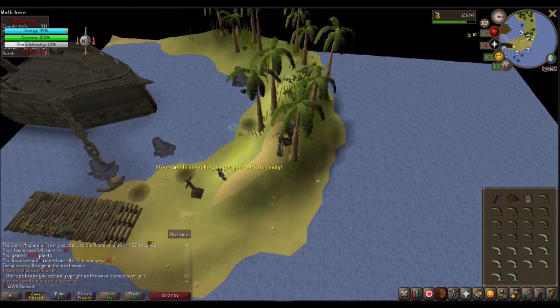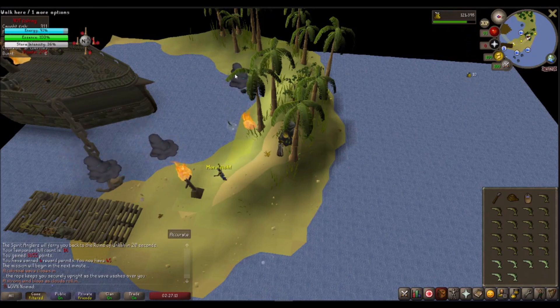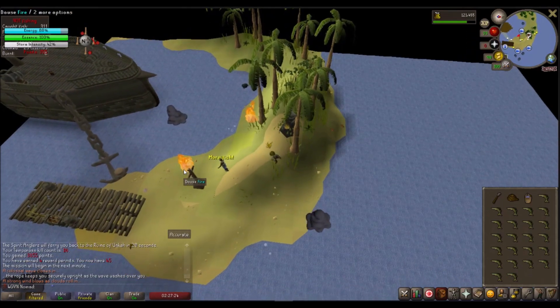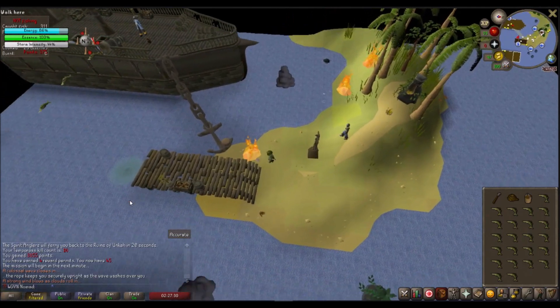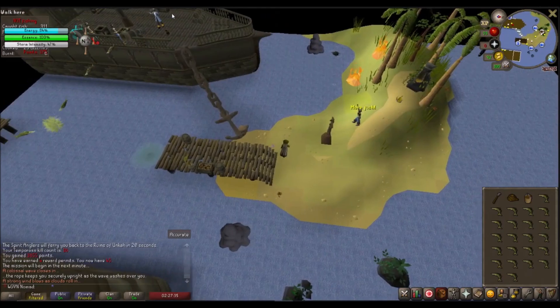The second attack to look for: the boss will cry out that storm clouds are rolling in, and down in the chat box you'll see 'a strong wind blows as clouds roll in.' A dark spot will appear below the clouds and they'll increase in size. After a while, they will strike the ground with lightning causing fire. If the fire is not doused by using a bucket of water on it in a timely manner, the fire can actually spread. You can resupply your water at the bilge pump down here, or if you're on the boat, it's up on the far side.